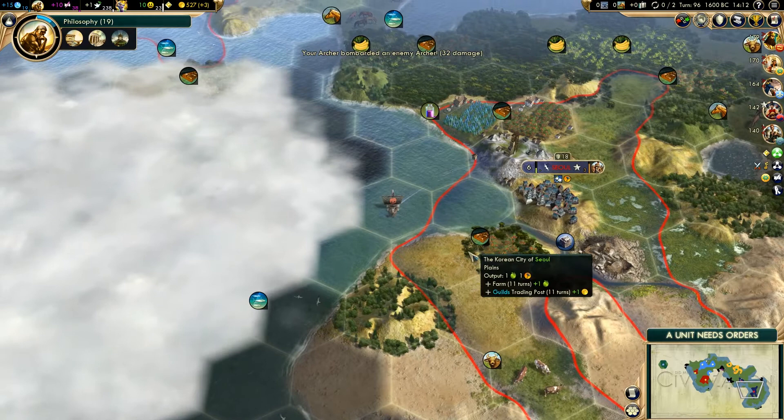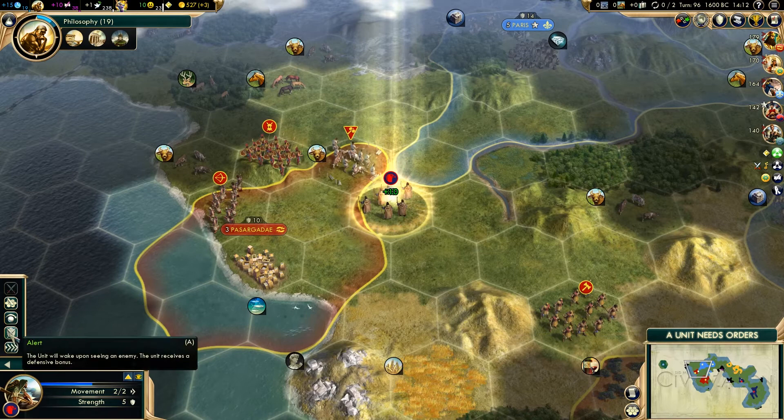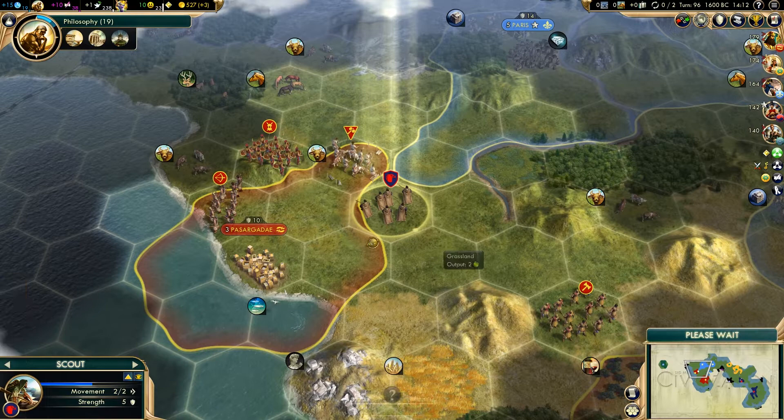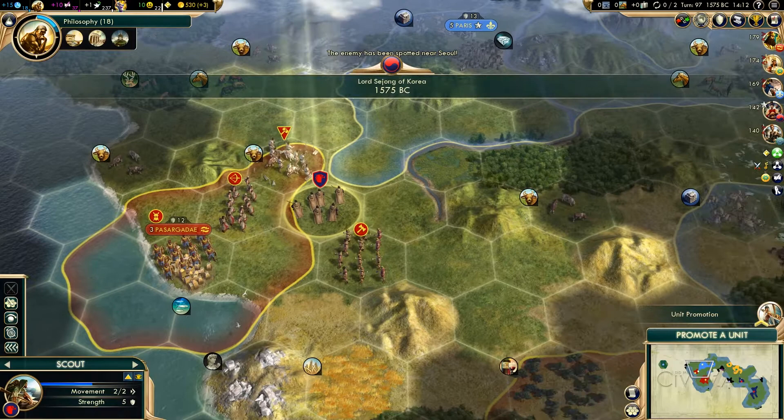We've got another annoying boat over here. We need to try and get rid of all these. There are quite a few little islands in the middle, and you'll probably find there are a few barbarian camps on those, which is probably where a lot of these ships are coming from. We are just going to fortify, because we can't get open borders yet. If the borders expand around them and fill in the hex they're standing on, they might get squeezed out in the other direction. We might not need civil service - we might be able to be a little bit cheeky with it.